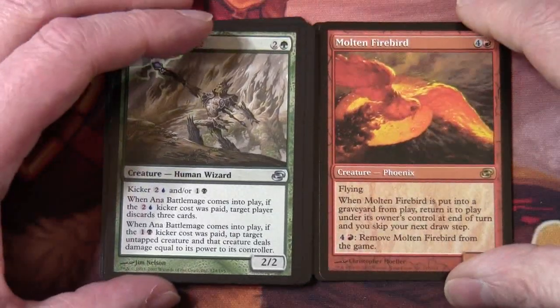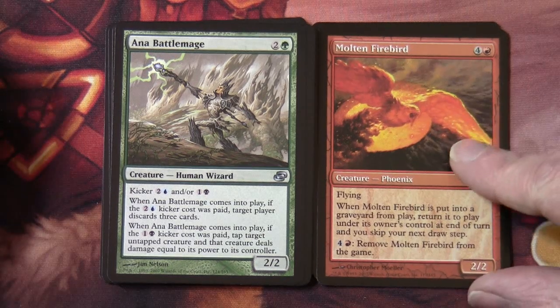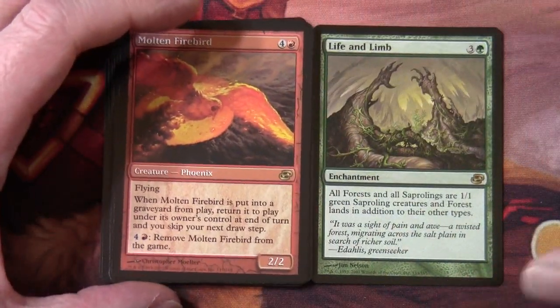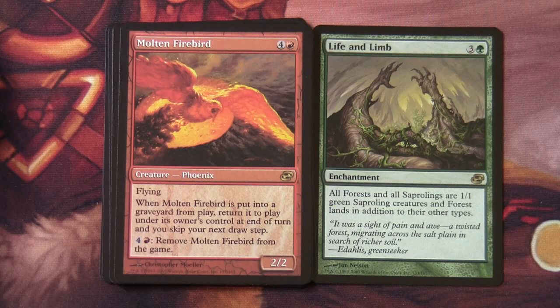In our common/uncommon/rare time-shifted slot we actually have a rare — Molten Firebird, four and a blue, a 2/2 creature phoenix with flying. When Molten Firebird is put into a graveyard from play, return it to play under its owner's control at end of turn, and you skip your next draw step. To remove Molten Firebird from the game costs one red. Our regular rare here is Life and Limb — three and a green enchantment. All forests and all saplings are 1/1 green sapling creatures and forest lands in addition to their other types.